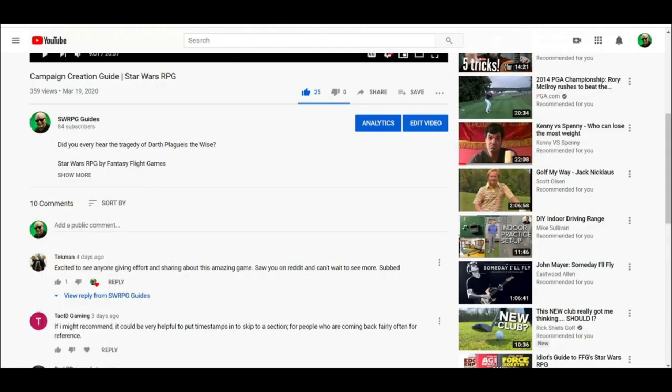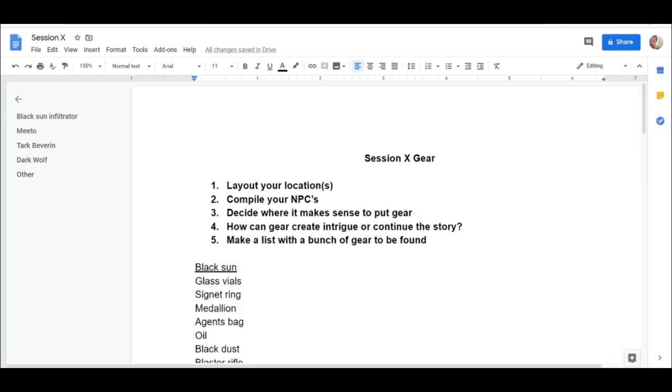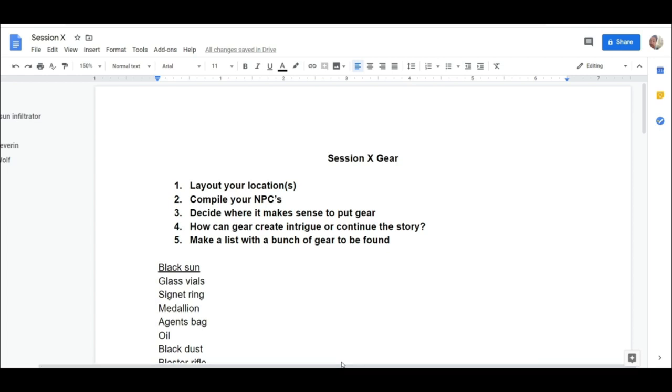Let me zoom in so you can see a little better. The five things I think are important to compile your gear: first, lay out the locations of your session. It's important to be very detailed in your locations — when your characters visit, you want to make sure you can describe them, have a good picture of where they're going, and get down to the nitty-gritty like crates, furniture, and doors.